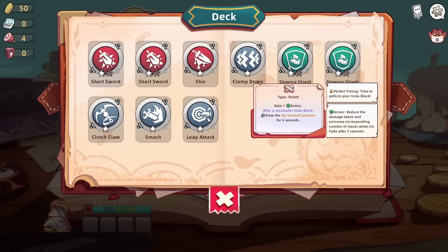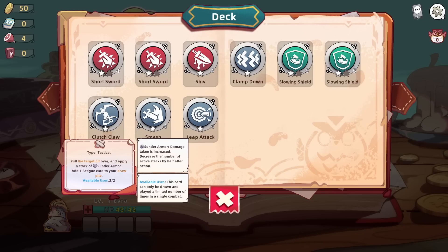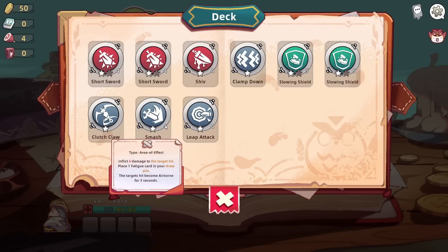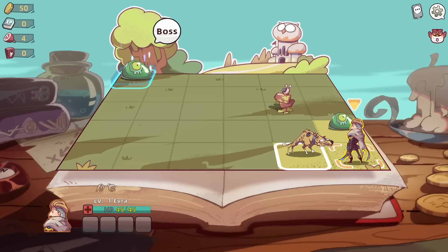Slowing Shield: if you Insta-Block, slow the blocked attacker for four seconds. Two stacks of Weakened, two stacks of Sunder Armor. Pull the target, apply Sunder Armor, and add a Fatigue card to your draw pile. Four damage - get a Fatigue card. If targets hit become airborne for three seconds, deal four damage to the furthest target. Okay, that's a lot of stuff going on there.